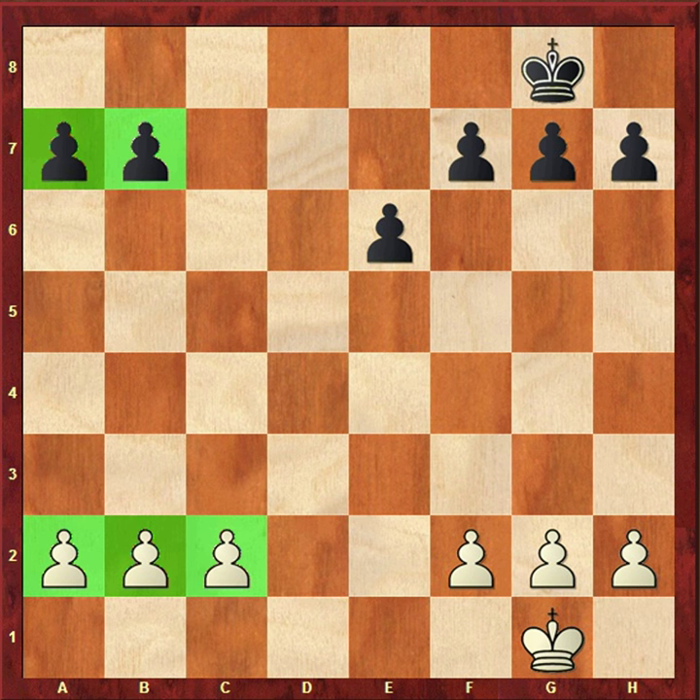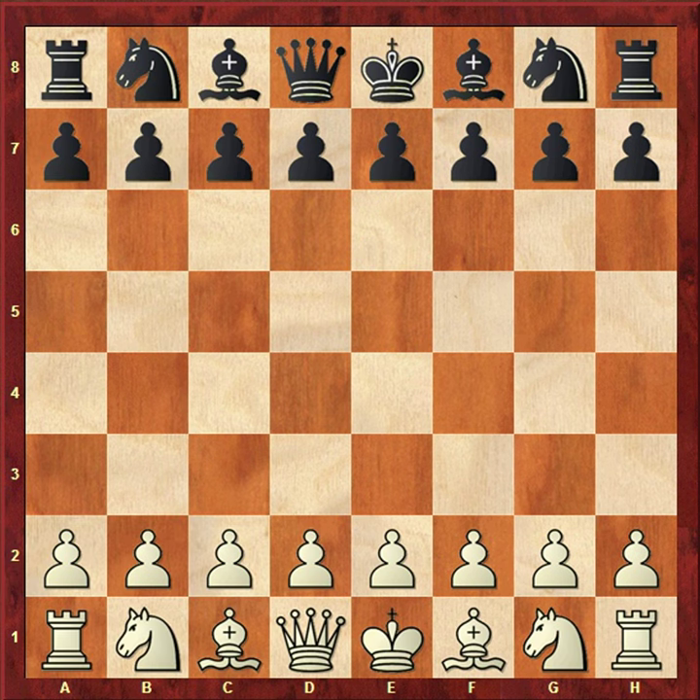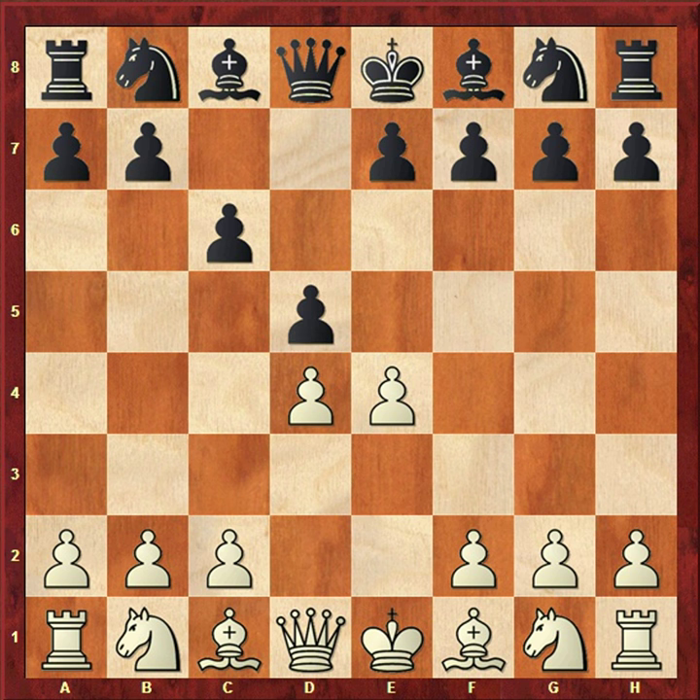For understanding the queenside pawn majority, we will discuss ex-world champion Botvinnik's idea. The game was played in 1934 versus Kamok in Leningrad. Botvinnik is white and Kamok was black.